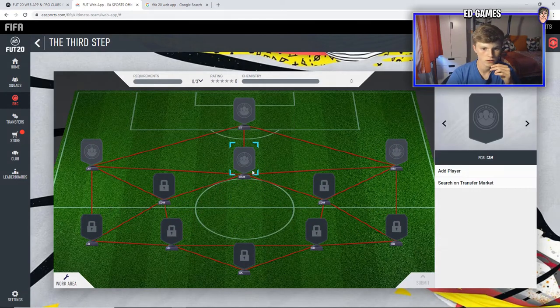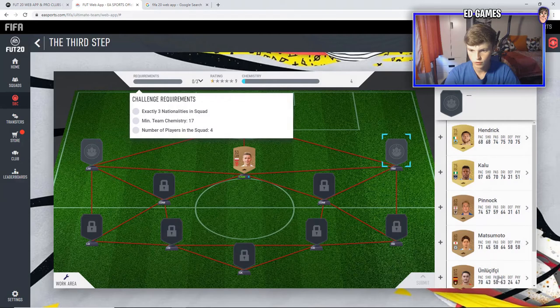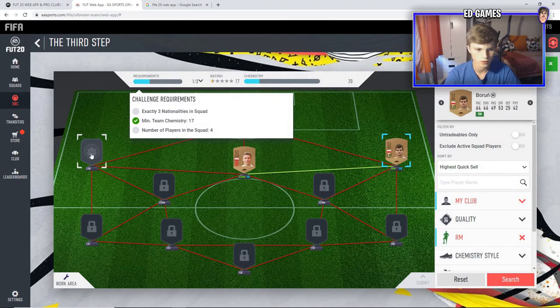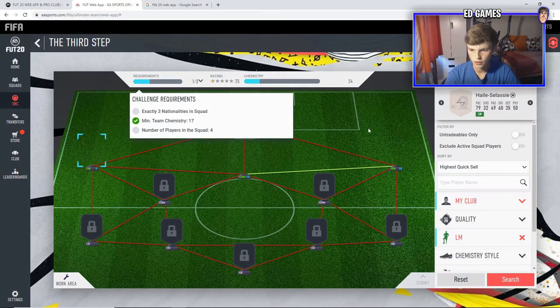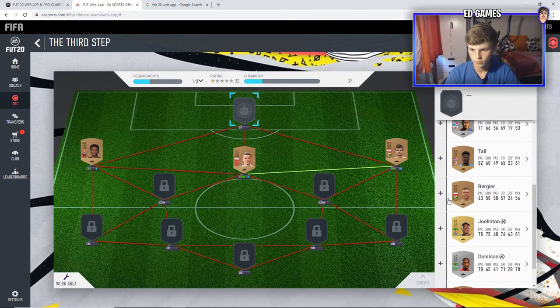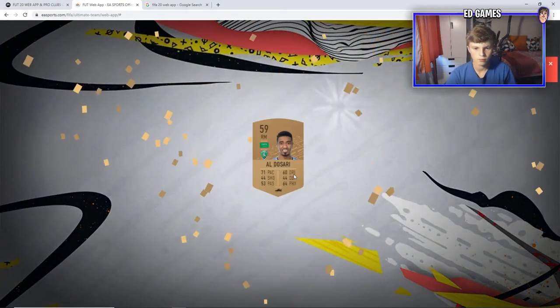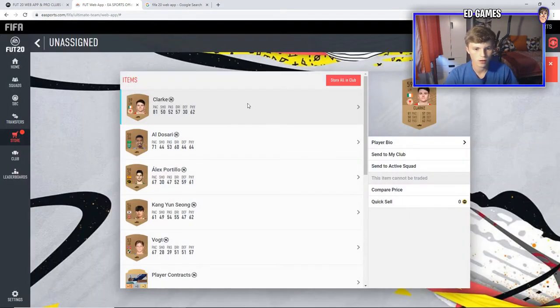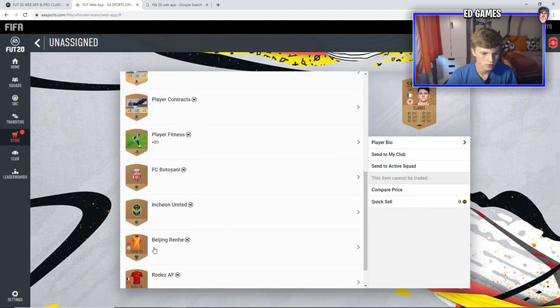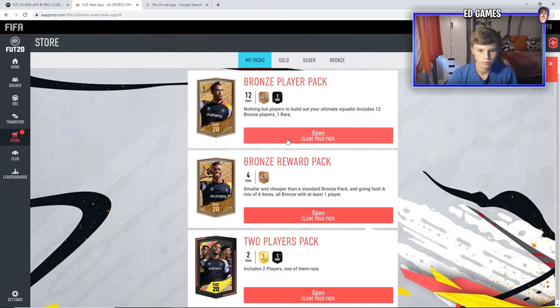This SBC needs three nations, so someone has to share a nation with another player. I'll use the English guy because I've got a few Brazilians already. Got Polish right mid, left mid, and a striker. Now we just need two different nations here — not the Brazilian, not the Polish — going American. We've got ourselves a two-player pack and a few bronze ones.